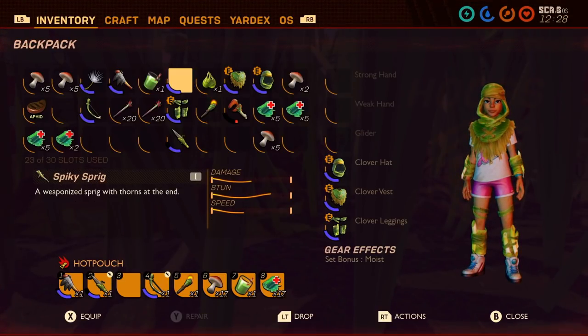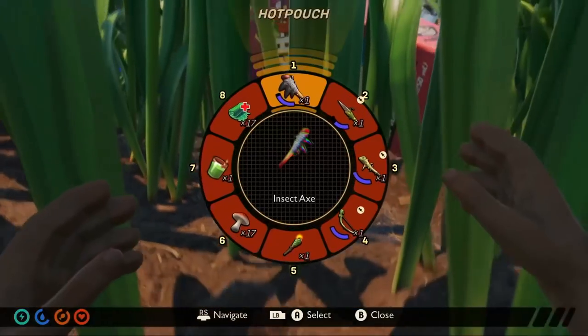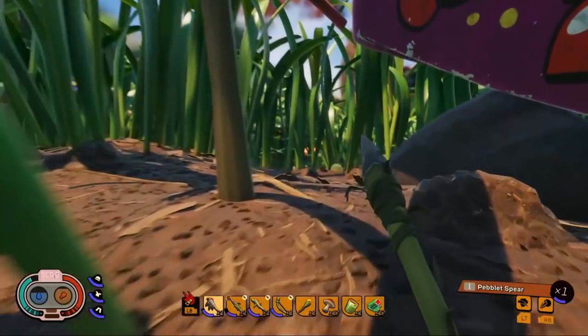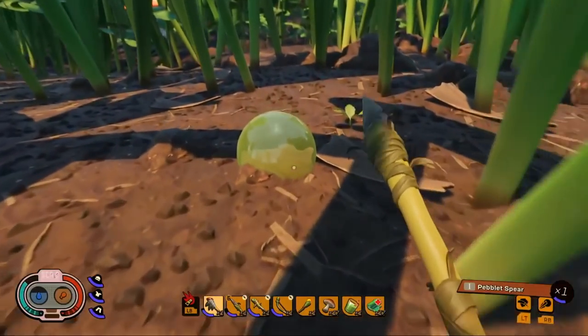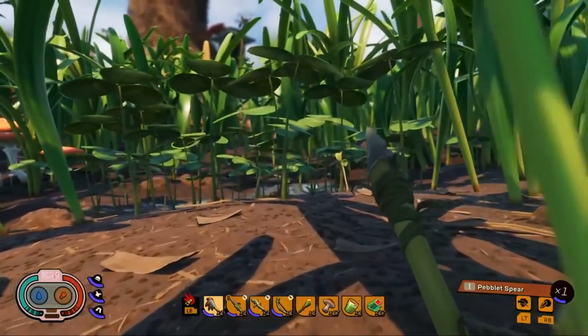Here we are trying to equip my spiky sprig — that's a tier one club weapon. We also have a spear. So far I've been able to craft and equip a spear, the spiky sprig, and a bow and arrow.